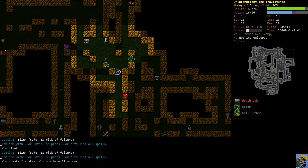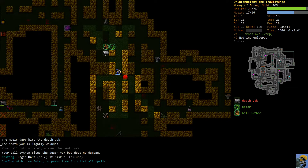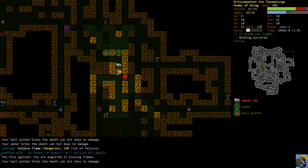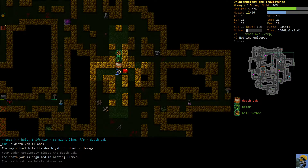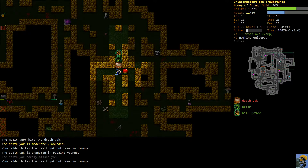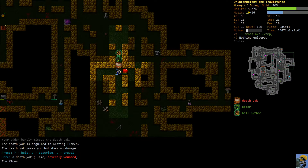We're going to summon some snakes and blast him, then conjure flame twice and let him stand in the fire. I'm going to sting him - he's getting poisoned. I don't know why he's not getting poisoned by my sting; he doesn't say that he's immune to poison or even resistant to poison.